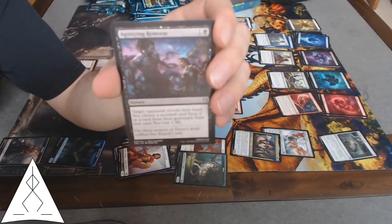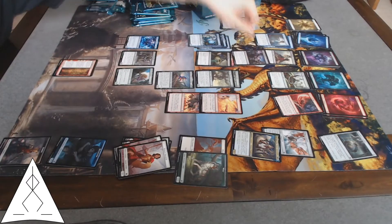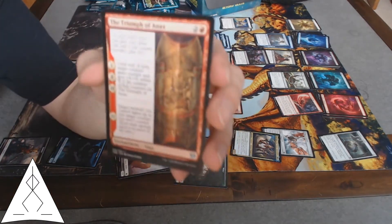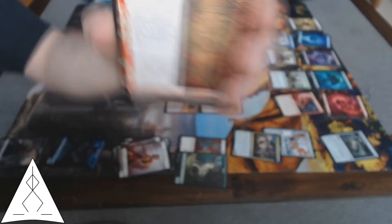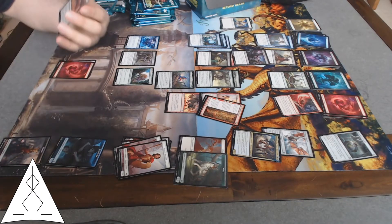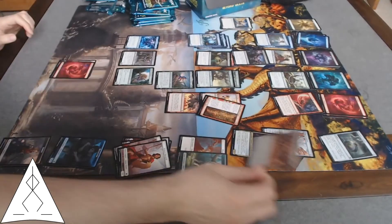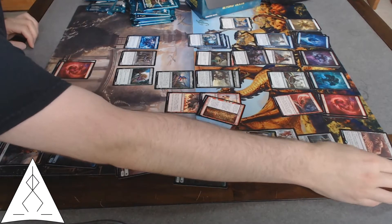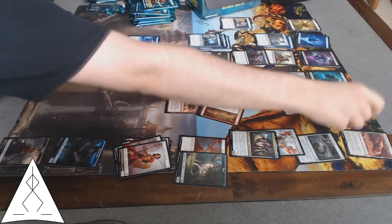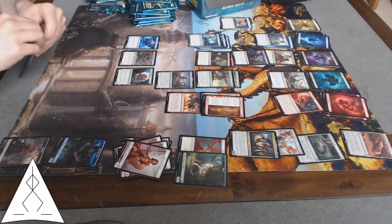Agonizing Remorse — good old hand disruption, we meet again. Or a card from their graveyard — that is the thing to remember with this card. Triumph of Annex — it's a pretty good card for those high-power aggro decks. Labyrinth of Skophos — for a rare, that's pretty good. Well, it's decent anyway — removes things from combat but costs four to do it, not quite amazing. A mountain and yet another human soldier. That pack was a little less great but still good.